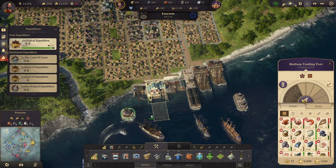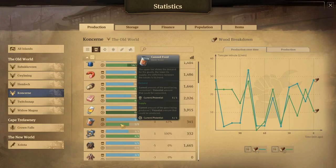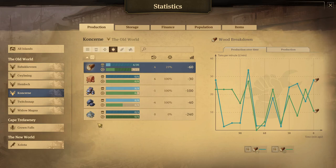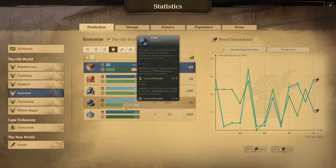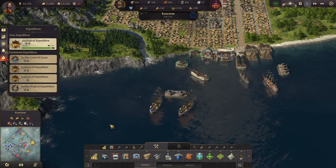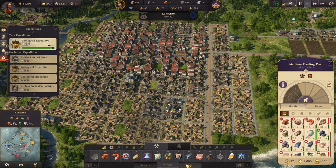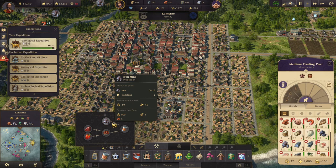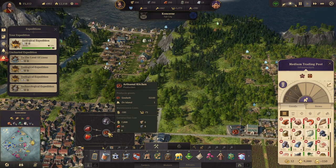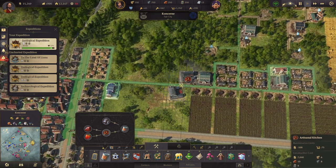Bread is going down, it says. That's not true. What about canned food? Canned food is not keeping up with demand. We're still not producing enough iron or coal. But we're getting coal from over here. How much do we have stored up? 92 and 109 - so it's not a lack of iron. We have one artisanal kitchen here and one canary. So if we built another artisanal kitchen, would that help?